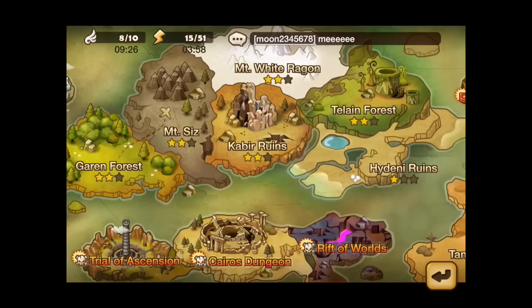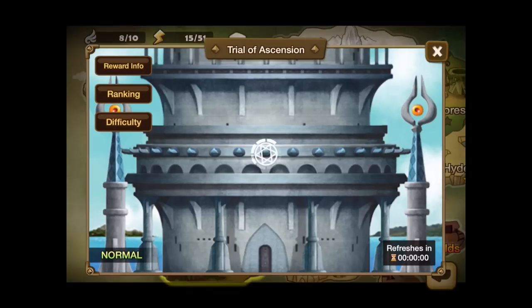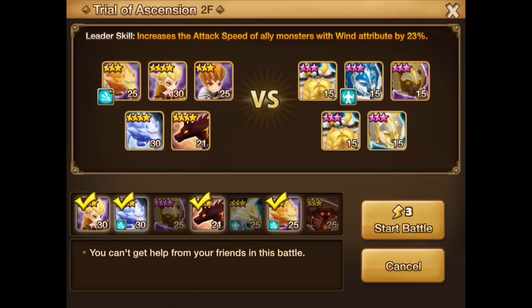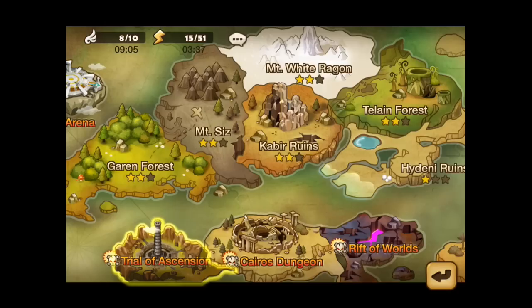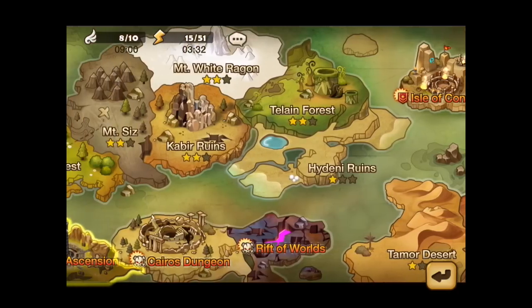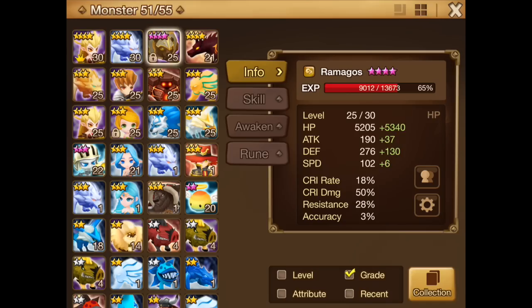We also need to start doing the Trial of Ascension. I've only cleared one level there, and I should be able to clear more with the current monsters. But I don't think I'm going to do it today since I want to save the energy for clearing the scenarios and level up my monsters just a bit more, especially Ramagos.